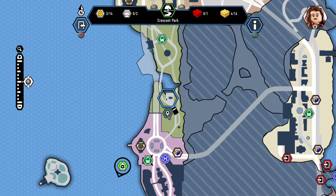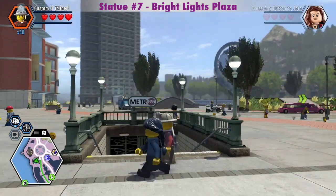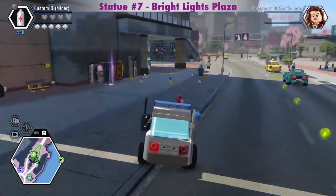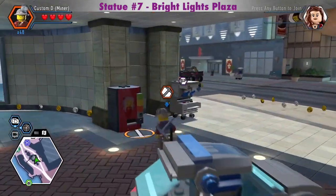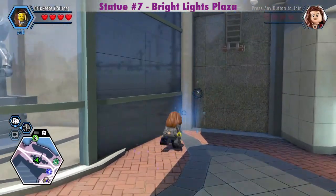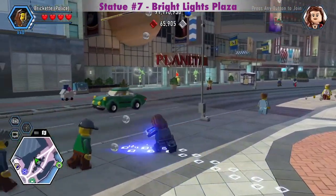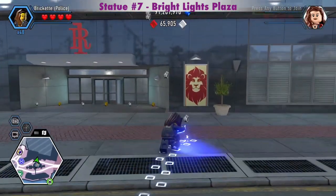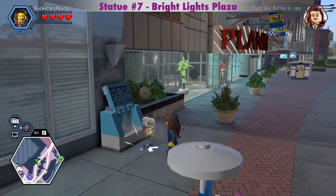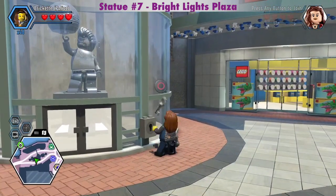Here's another place to get dynamite, by the giant coffee cup. But for the Bright Lights Plaza silver statue, this one is closer. We need the police disguise for this. This part is so slow, I just had to speed it up. I love the sound of those studs. Hit the right button, and then hit it again.